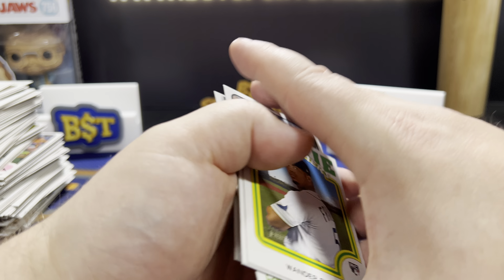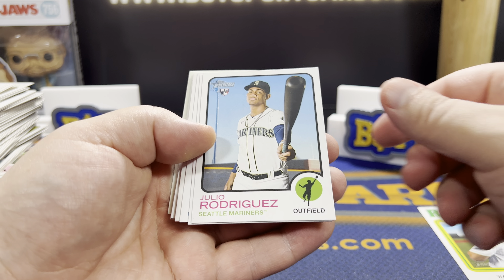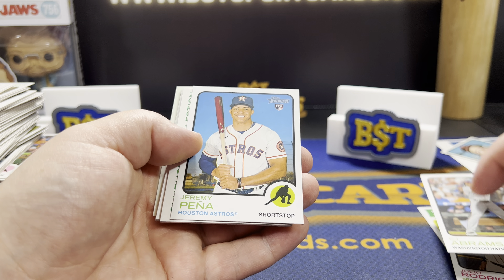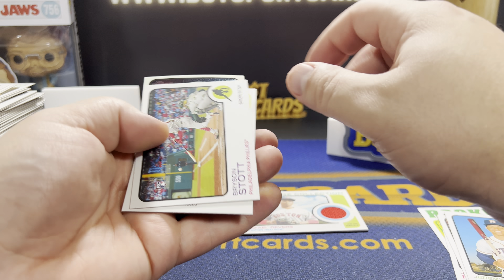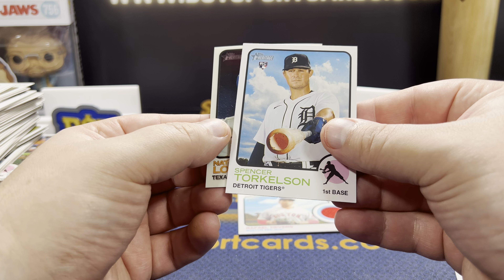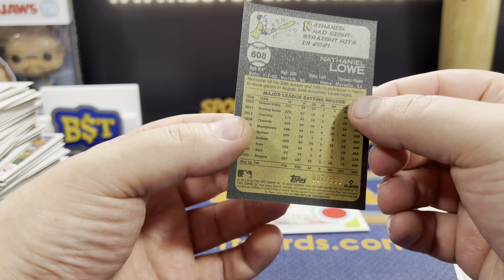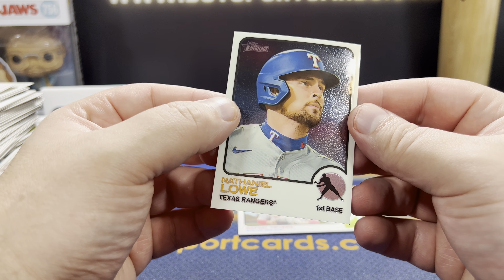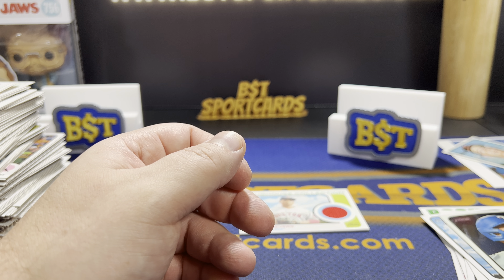So there you have it — we'll go over the big hits in this box. We hit a Wander Franco Rookie Performers, Julio Rodriguez rookie, CJ Abrams rookie, Jeremy Pena rookie, a Devers relic, Bryson Stott rookie, Ohtani AL MVP, Torkelson rookie, and our chrome was a Nathan Lowe numbered card. But there you go, that was the hobby box. Until next time, peace.